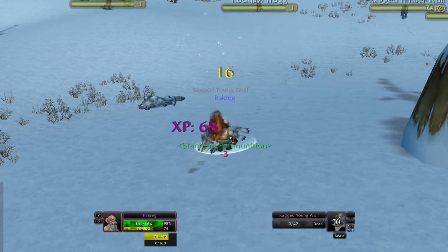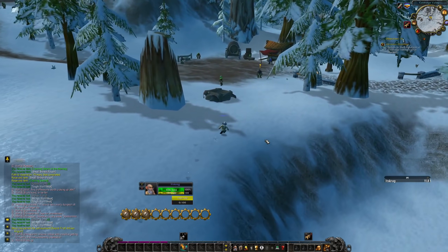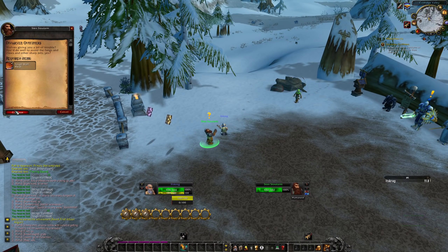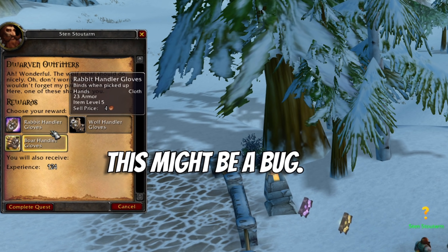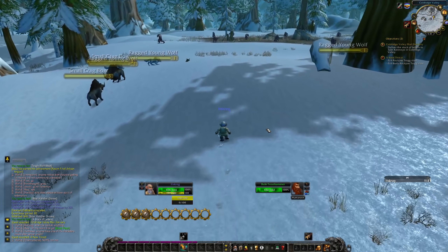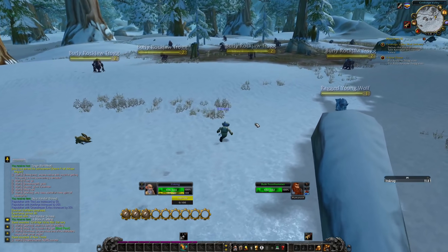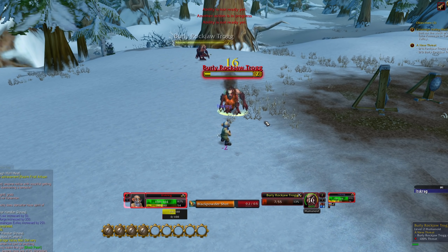In the Conquest of Azeroth closed alpha you get abilities in the complete opposite way you would in a normal WoW playthrough. Typically you get them at level 2, 4, 6, 8, 10 — but in the Conquest of Azeroth alpha you get abilities at level 4, 7, 10, 13, etc. It's every odd number as opposed to every even. Also, I can use up to mail with a Tinker — all cloth, leather, and mail.